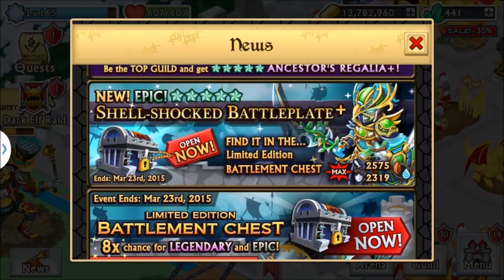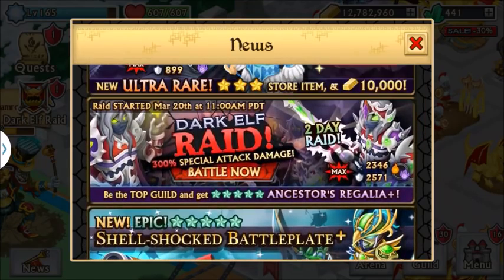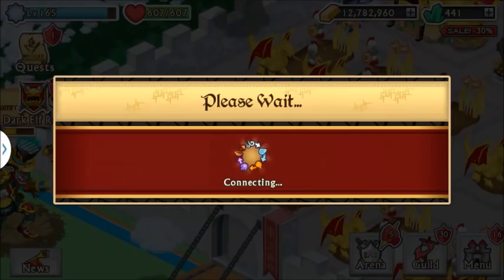So we're looking at the Shell Shock Battle Plate Plus, and let me tell you this armor has some great stats — and by great, that's definitely an understatement — spectacular stats. It's an Earth-Water, so good decent elements. It's war day and I haven't attacked that much, I only do like 44k damage, it's pretty sad.